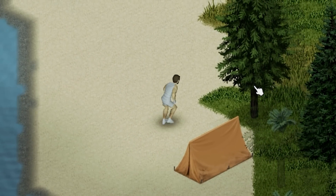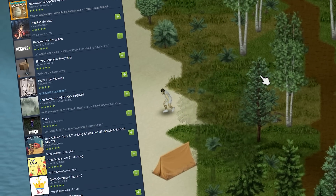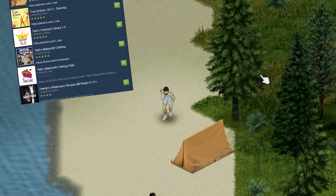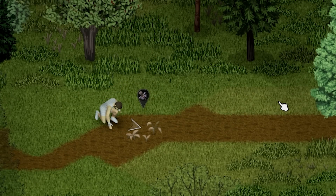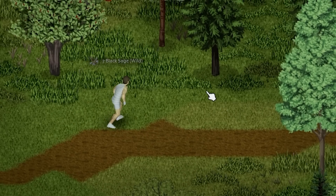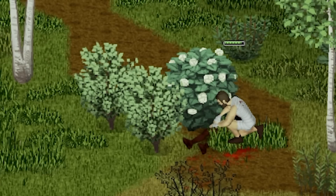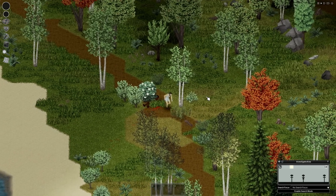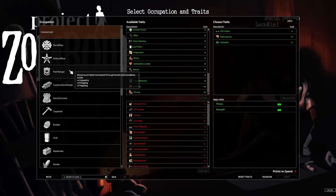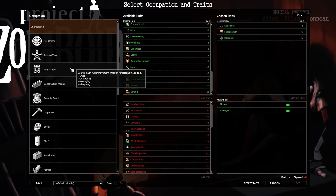The rules were simple: use the collection of wilderness survival mods and the previously mentioned gigantic brain to survive as long as possible. To make things interesting, however, I could not enter any buildings. I could use items that were crafted, foraged, looted from zombies, or looted from containers outside. But of course, in the middle of a forest, it would mostly be crafted or foraged. First order of business was to pick a character, and for me there was only one occupation to choose for this challenge: Park Ranger.